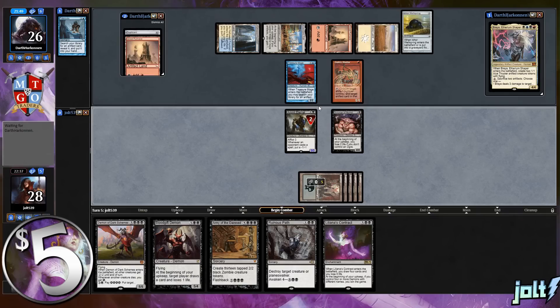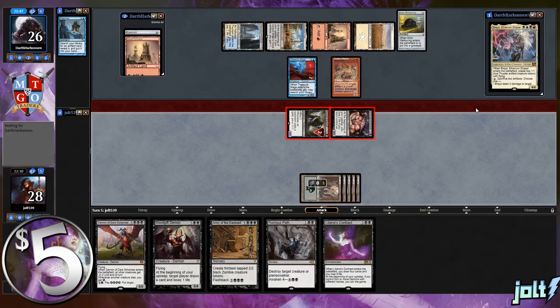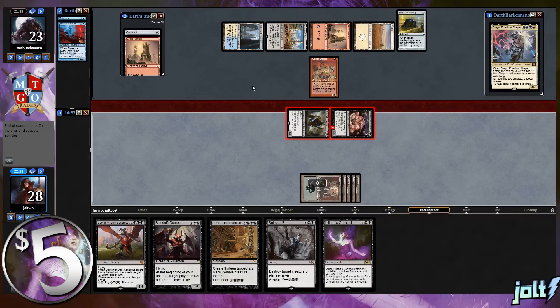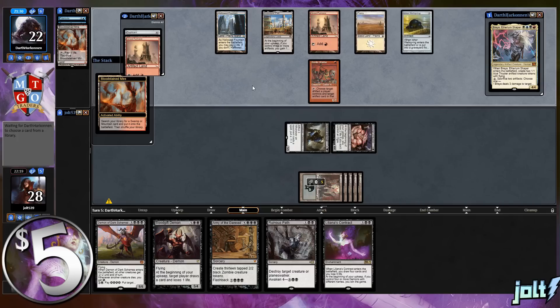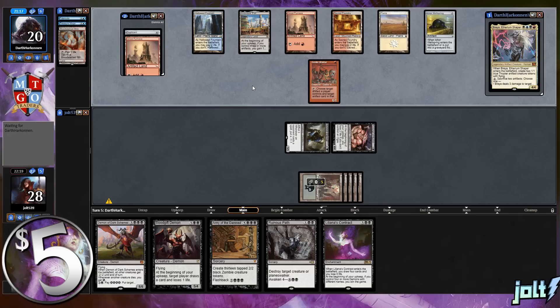We could swing in with Eternal - our opponent is at 33 with a 4/4 board. Let's swing in with a 3/3 and 4/4. That resets the minus-one counters on Eternal nicely. We don't have a lot of fast mana right now, but some immediate upgrades for the deck would be Heartless Summoning, Cover of Darkness naming demon so your demons can swing past blockers, or Urza's Incubator. Unfortunately those cards cost $1.50-$2 each and eat into the five-dollar budget.